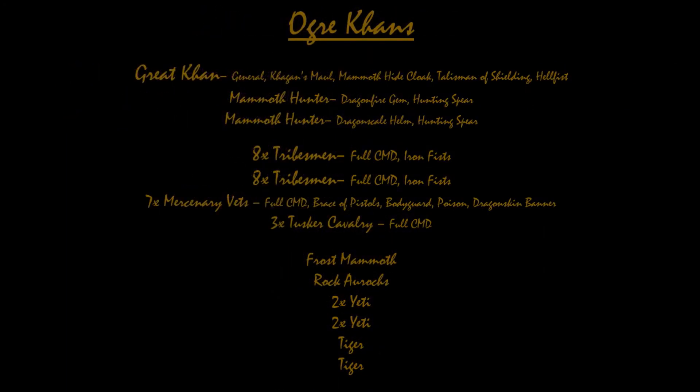He has a Great Khan general with a Coggins Maul, which is a D3 wound weapon, the Mammoth Hide Cloak — he can only be wounded at Strength 5, all attacks count as Strength 5 — the Talisman of Shielding, which is only a 6-up ward save, and the Hellfist. He has two Mammoth Hunters: one with the Dragonfire Gem and Hunting Spear, the other with the Dragon Scale Helm and Hunting Spear, so both have the Fireborn thing going.